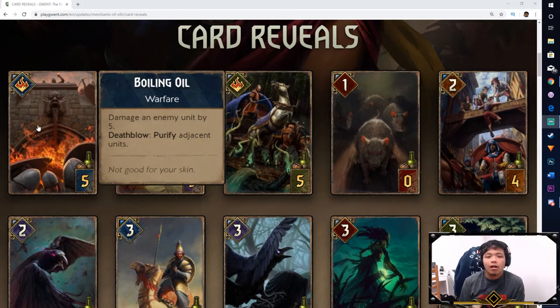The first card is Boiling Oil. This is pretty much like Alzur's Thunder, but it allows you to purify adjacent units. It's pretty interesting because you cannot use this card to purify a defender — you can't damage anything beside a defender, because that's the whole purpose of a defender. It could be used to stop resilience, stop shield, or stop lock, though I'm not sure why you'd want to stop a lock if you want to lock them in the first place.